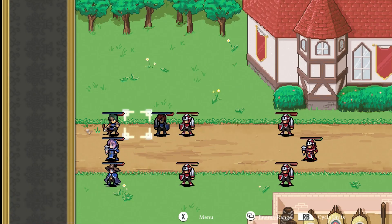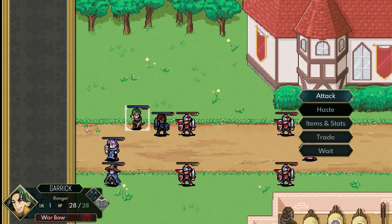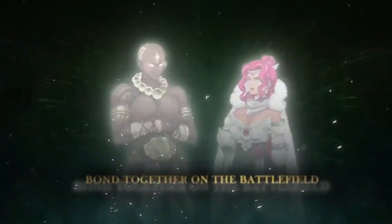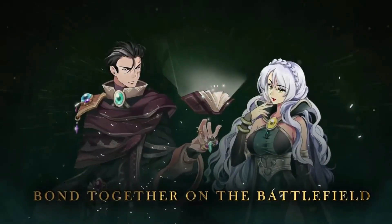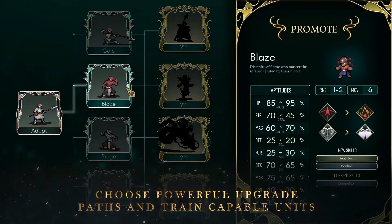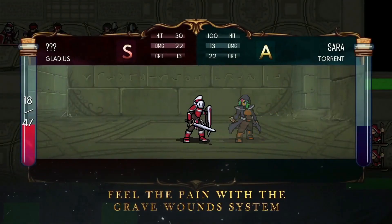The core of this game is handcrafted turn-based combat scenarios spread out across 28 chapters, with each battle lasting from 30 to 60 minutes. You can assemble a squad from 30 playable characters, each with their own background, personality, and motivations.